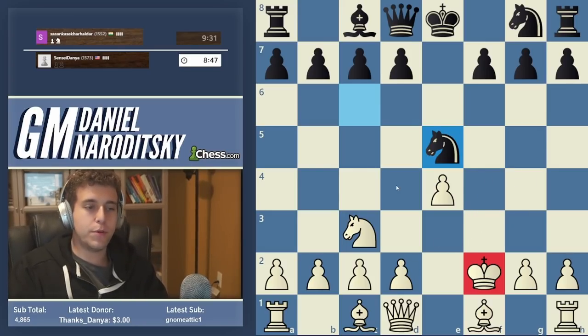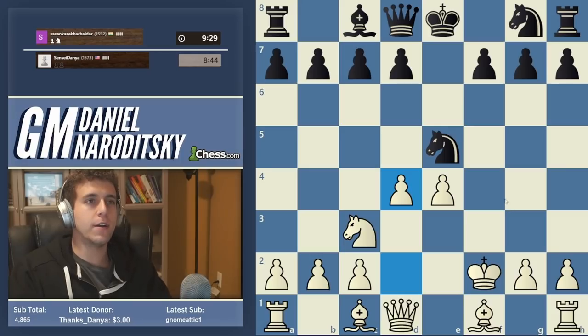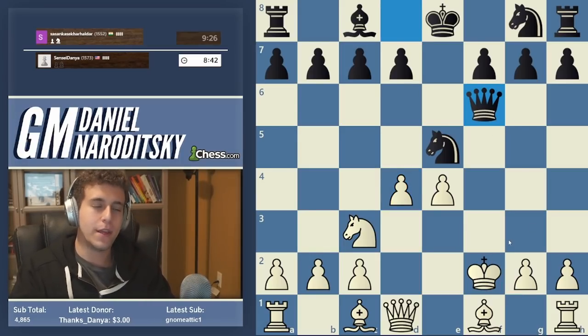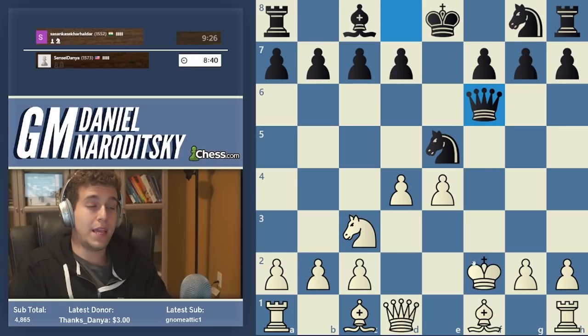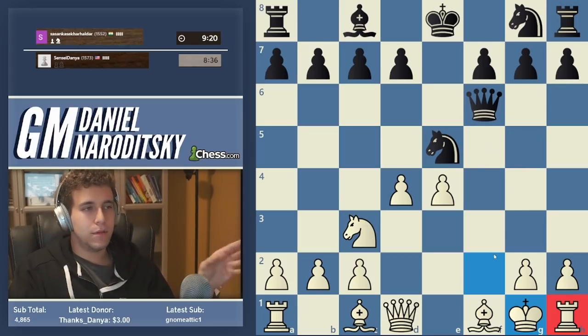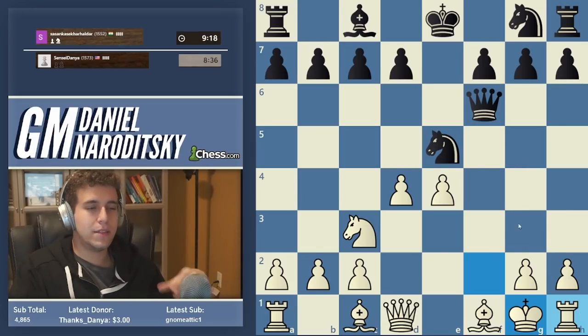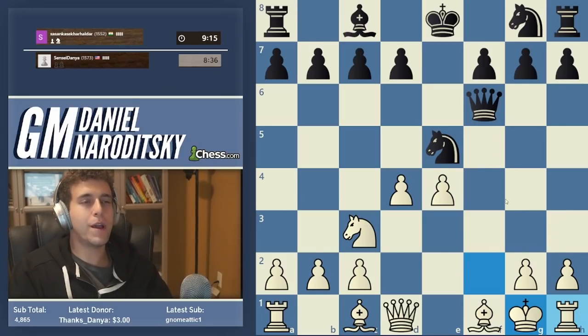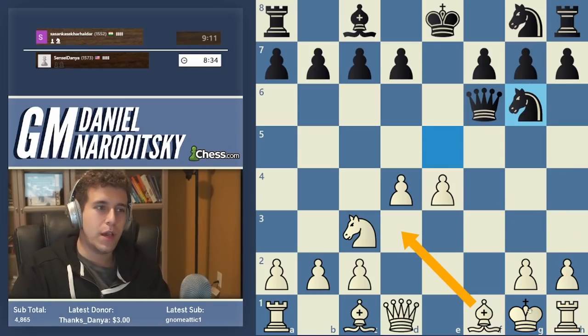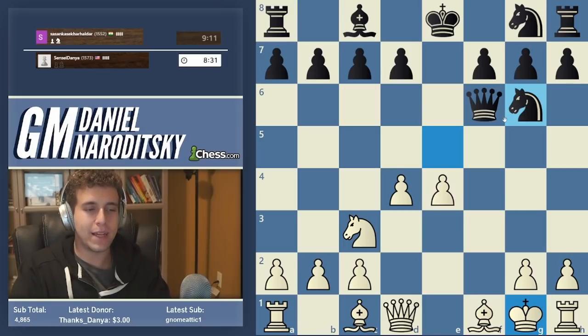The other thing black has given up is the dark-squared bishop, which can be quite important in such positions. We start by playing d4, controlling the center. None of these checks are even remotely scary - our king can always hide on g1. You might say, what about the rook being locked in? We'll deal with that - we don't need to worry about that yet. One way of doing that is h3, King h2, then moving the bishop out. One way or another we'll eventually get our rook back into civilization.